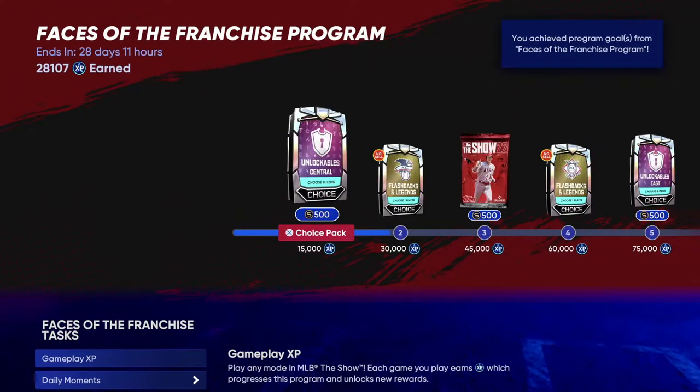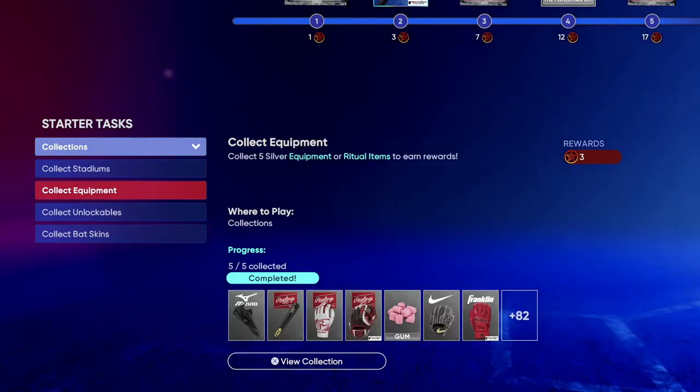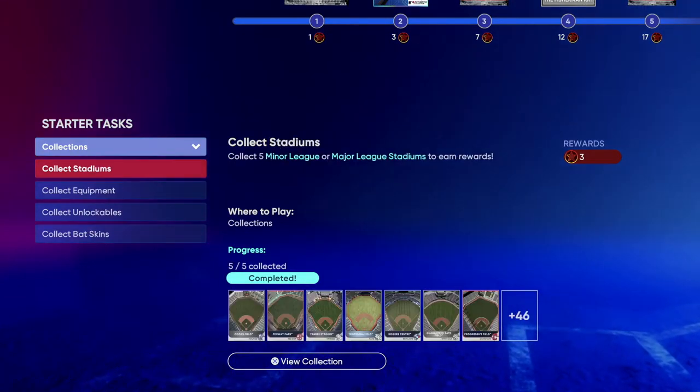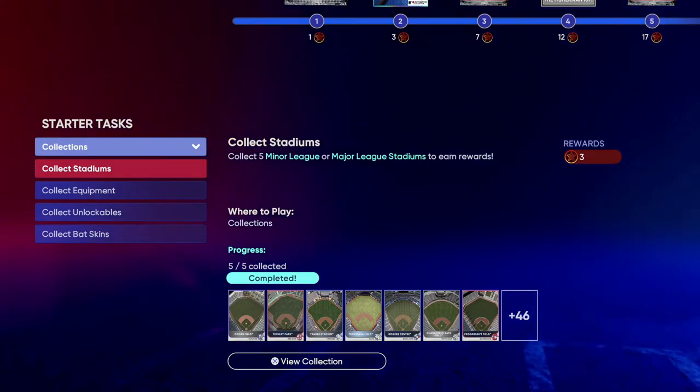There's a lot of XP to get through with this Faces of the Franchise mini season, so get that done as fast as you guys possibly can. And lastly, you're going to want to get the collections done — you want to collect all the stadiums, the equipment, the unlockables, and the bat skins. This total is up for 12 stars.